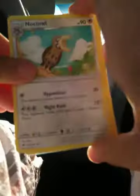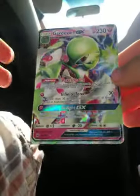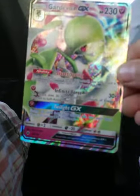Packed up one, two, five. A Noctowl. And oh! Gardevoir GX! Mom, I pulled the Gardevoir GX! Wow! So yeah, that was a Burning Shadows pack out of a Dollar Tree pack. Sweet!